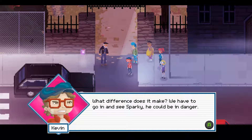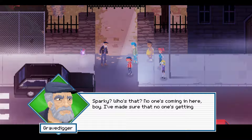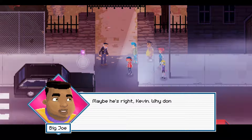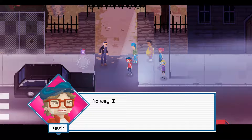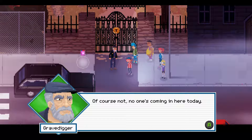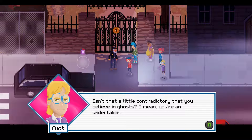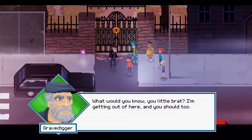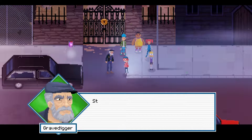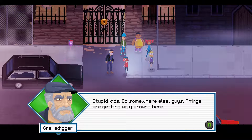What difference does it make? We had to go in to see Sparky — he'd be in danger. Sparky? Who's that? No one's coming in here — I made sure no one's getting in harm's way today. But he had to let us in, my dog is in there. Maybe he's right Kevin. Why don't we come back another day? No way, I want to see Sparky. Of course not, no one's coming in here today. Well, that was the wrong voice — when there's six different people and six different voices and it's been a while, it's a little hard to keep straight. Isn't it a little contradictory that you believe in ghosts — I mean, you're an undertaker? I'm getting out of here and you should too — go home kids. How clumsy, sorry sir! Stupid kids, go somewhere else — things are getting ugly around here.